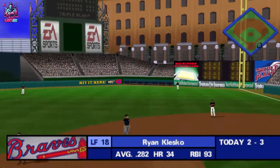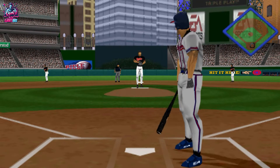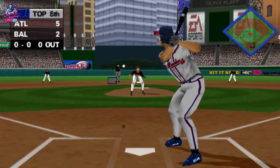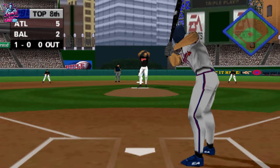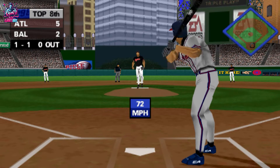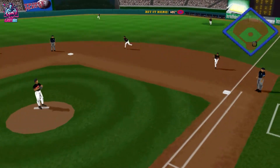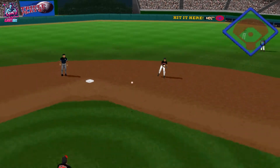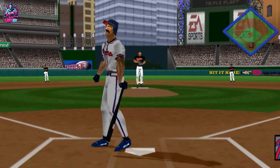After seven, the Baltimore Orioles trail by three. They're just going to have to take it one inning at a time. Batting first for Atlanta, Ryan Klesko. It's a ball. Changeup inside. One ball and one strike. Hit to right field — one out, nobody on. Hitting two for three, Andrew Jones.